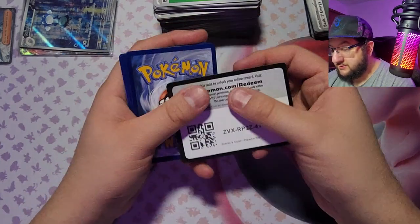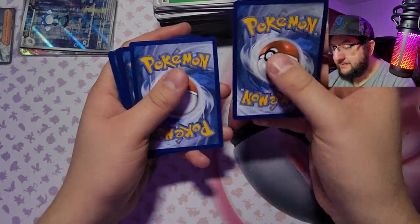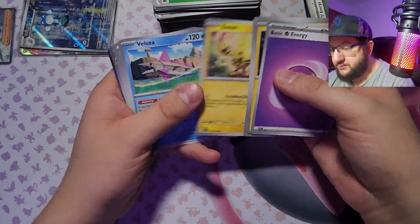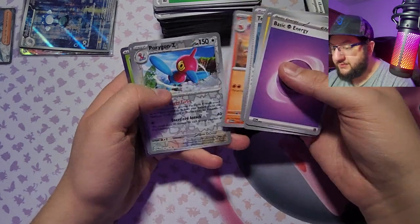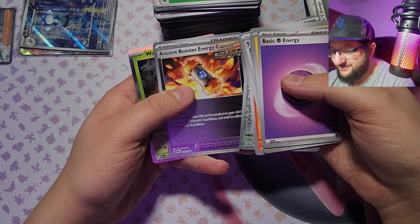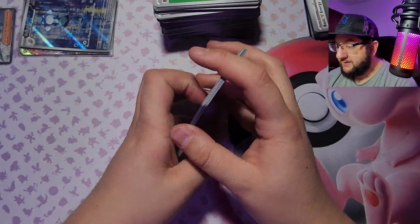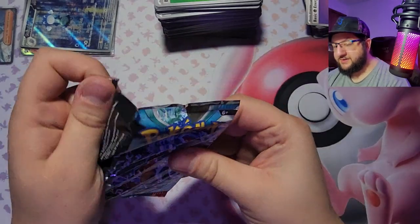Look, there's more damage on this card. Got psychic energy, Toxel, Spinda, Nimble, Elekid — oh that is adorable. Galoofa, Technical Machine: Blindside. Croconaw is in every pack, isn't he? Porygon-Z, Ancient Booster Energy Capsule, my goodness. We got Wochien — look at that. Not like a full art or anything like that, but look how easy this one opened — why don't they all do this?